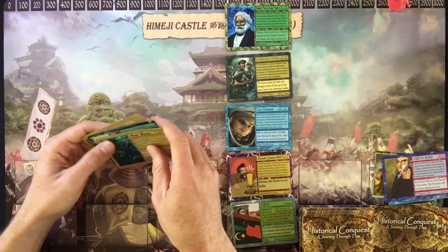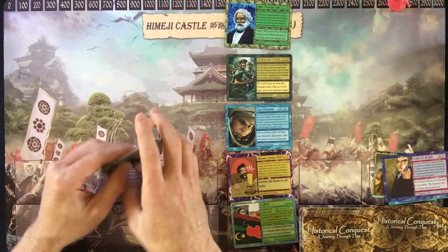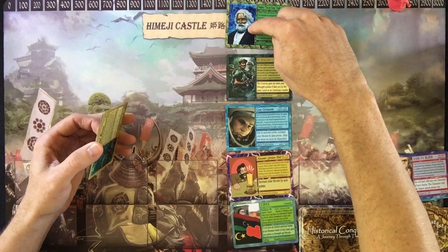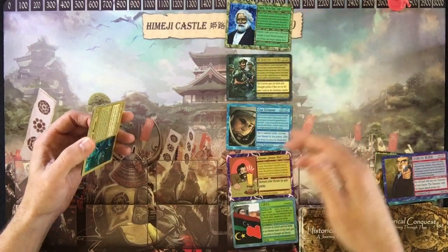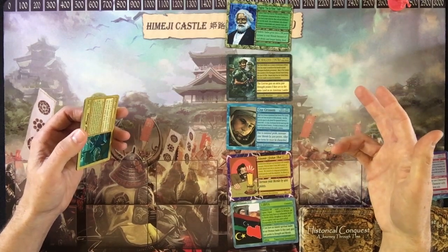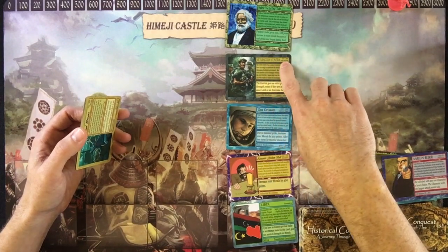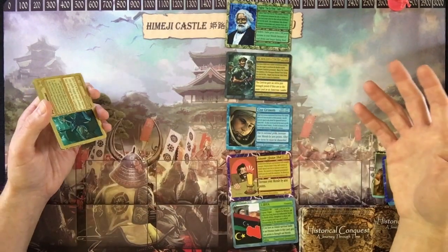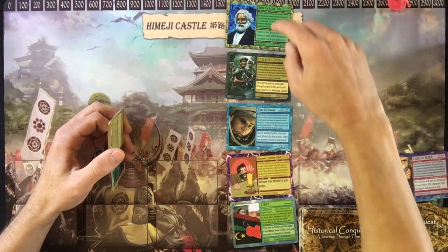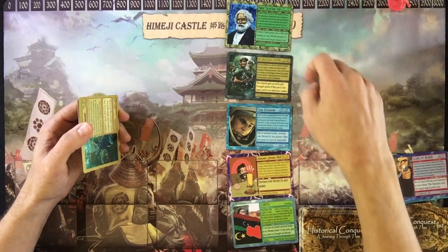The last thing I want to cover is the difference between an army card and a character card. When your cards say 'pick a character,' that means a single person. You might have two people like the Trung sisters — that's still a character card because it's just two of them. But army cards are distinguished by saying 'army,' meaning a plethora of people. If my card says I can take a character from my opponent, I can't take an army card — I can only take a character.